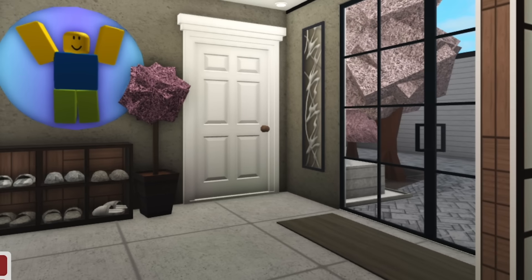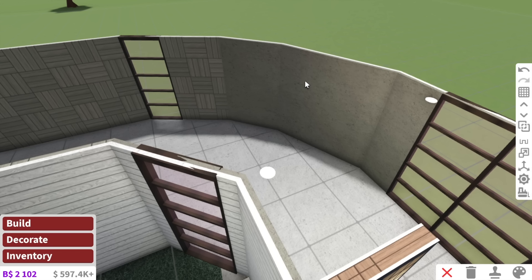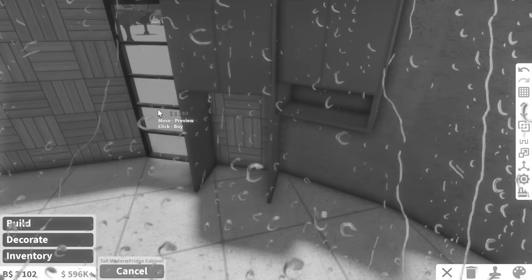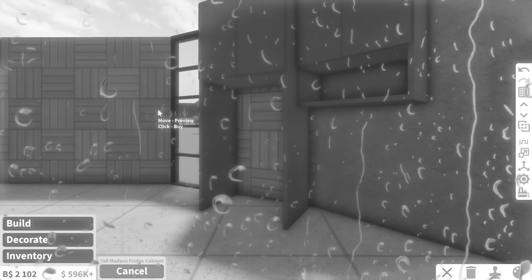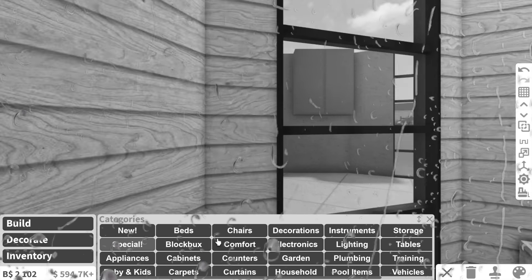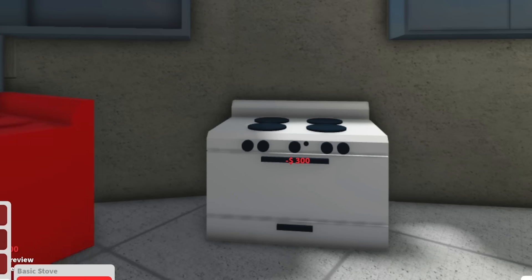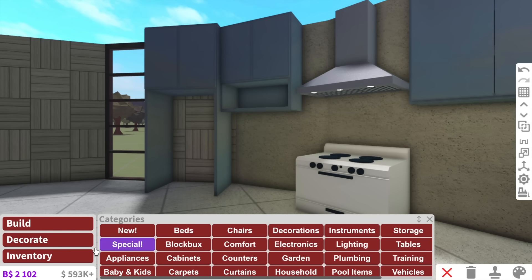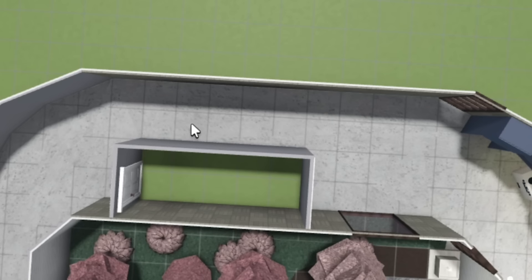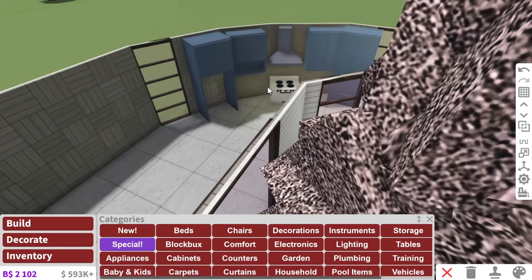This entryway is complete, which means we now need to move on to the second section down here, and this section is going to be the kitchen. Looks like a Japanese Zen style kitchen — I kind of just want to do modern cabinets. I need to put the fridge cabinet on this angle, then it kind of intertwines with this cabinet. Why am I doing this to myself? At least the stove fits here. It would have been so much easier if I just picked a flat surface — we have a massive flat wall here I could have made the kitchen. But no, I just love being difficult and choosing the sharpest corner to make the kitchen.